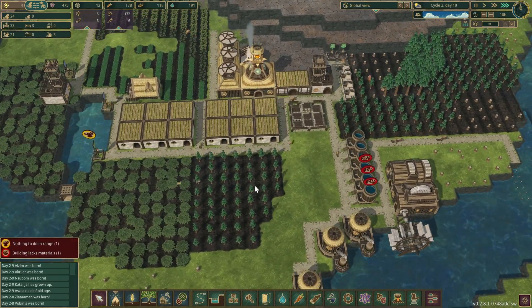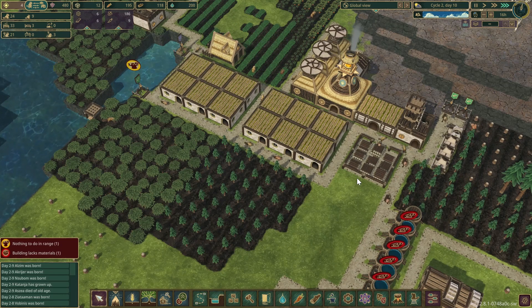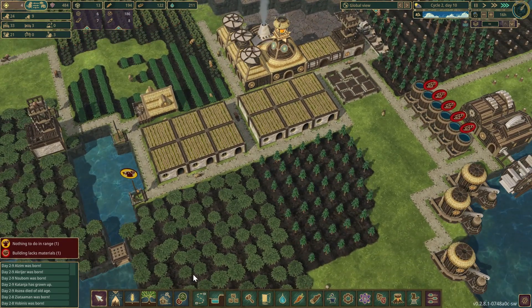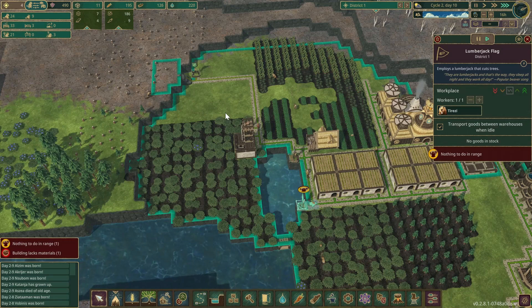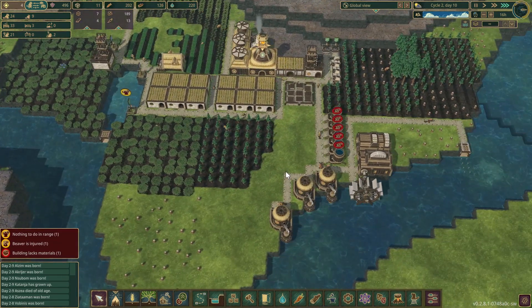We need the population to grow a bit more. I want to put a staircase in here eventually to link up to the top and come down here. There's a lumberjack with an issue — we'll leave him on, it's not really a major thing.